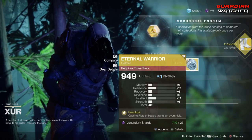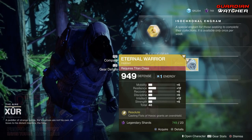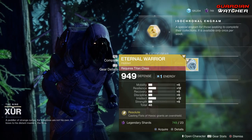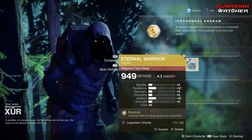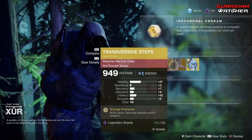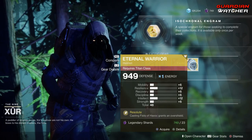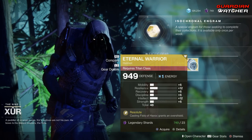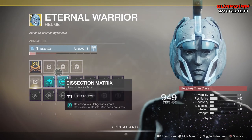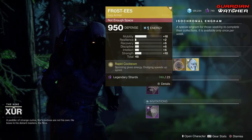Last but not least we have the Eternal Warrior. The intrinsic perk is Resolute — casting Fist of Havoc grants an overshield. Since it has to do with Fist of Havoc, the relevant stat is intellect, and it has a plus 12. You can get away with that, though it's not perfect like the other two. I wouldn't go anything lower than 12 otherwise you're wasting character stats. Interestingly, this is also an arc armor tier exotic — looks like arc is the theme this week.